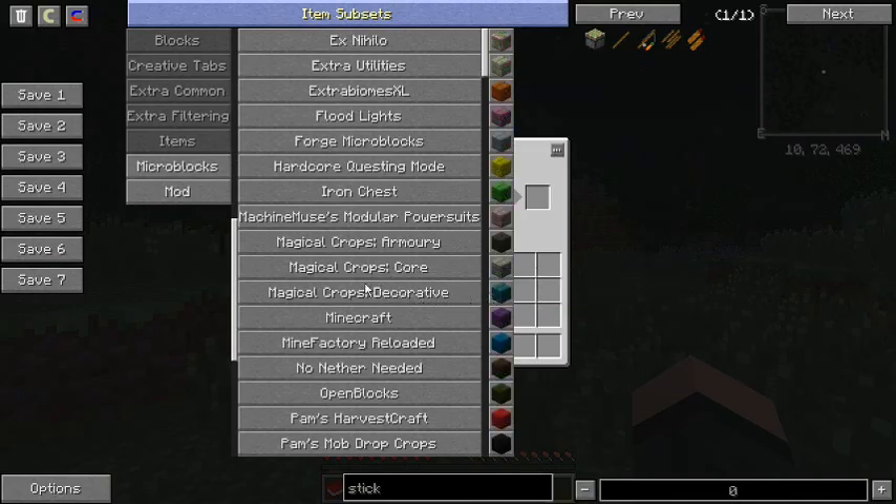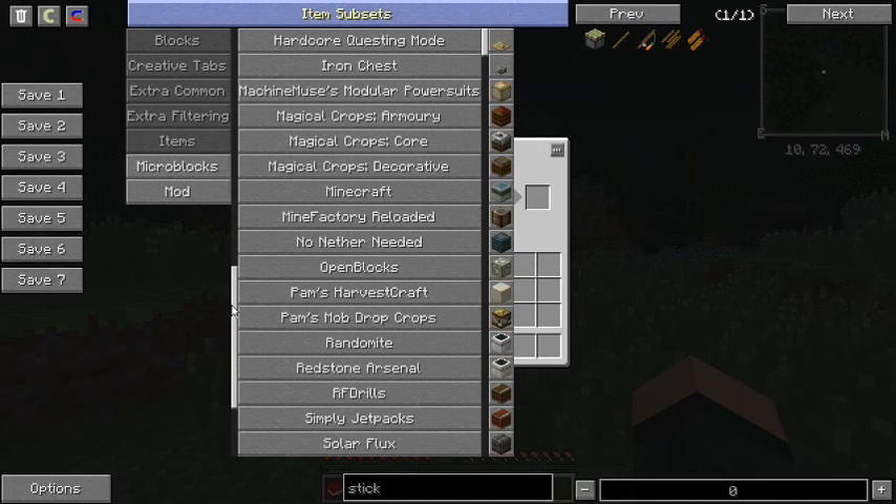Magical Crops decorative — more blocks, why not. Mine Factory Reloaded — automatic farms. That's it. You want automated farms? Mine Factory Reloaded. Can't go wrong.